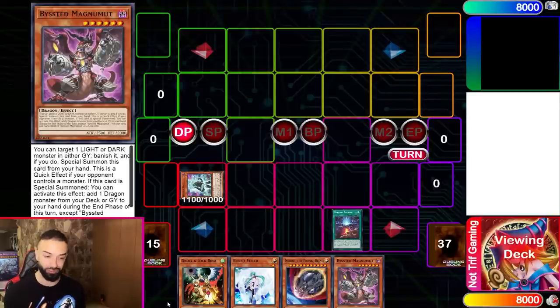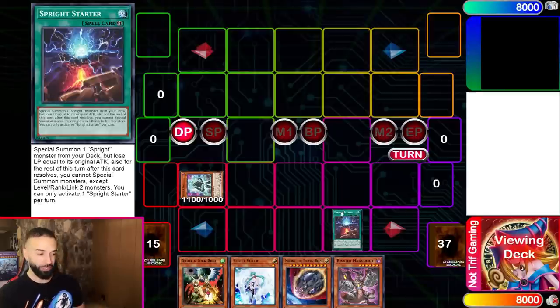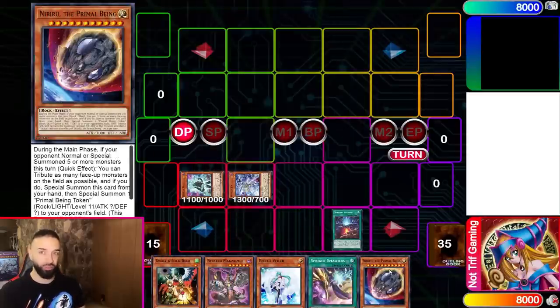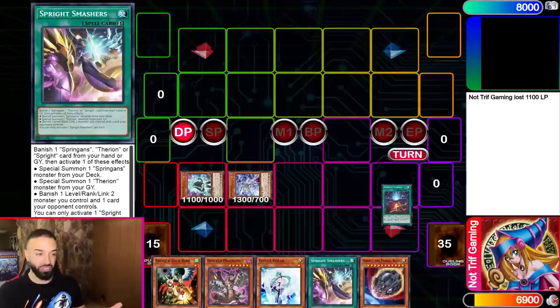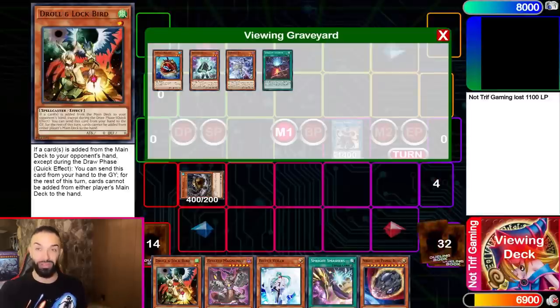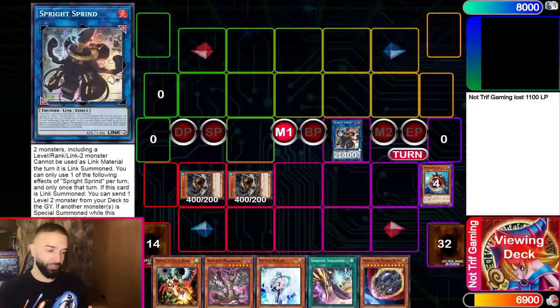You can have anything in your hand — whether you're going first or second, it doesn't matter. You could have two level twos, one Spright starter, Prosperity, Nimble Beaver, whatever. So the idea: you go Blue Jet, get Smashers. In this scenario with all hand traps, you search starter. Then you Spright Sprint — Nimble Angler, Nimble Beaver — this is also why you need to play the Nimble stuff, it makes Spright Sprint absurd.